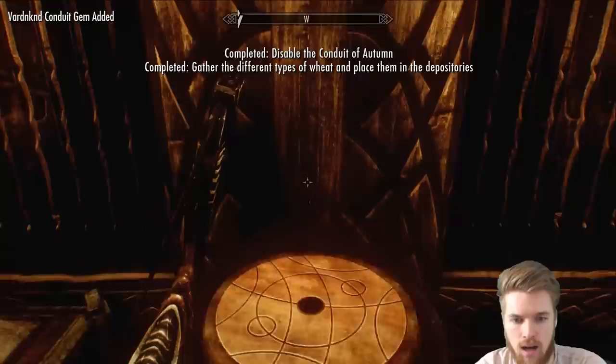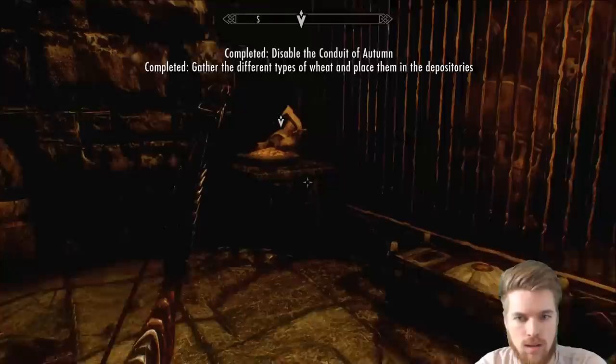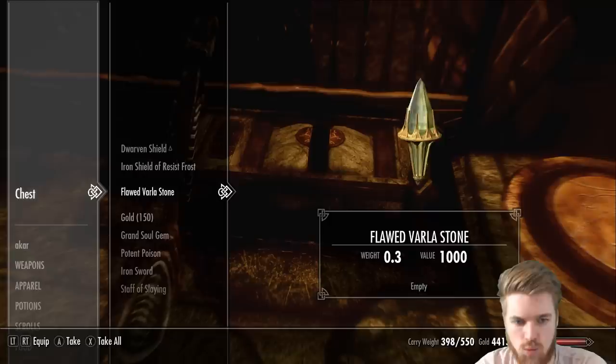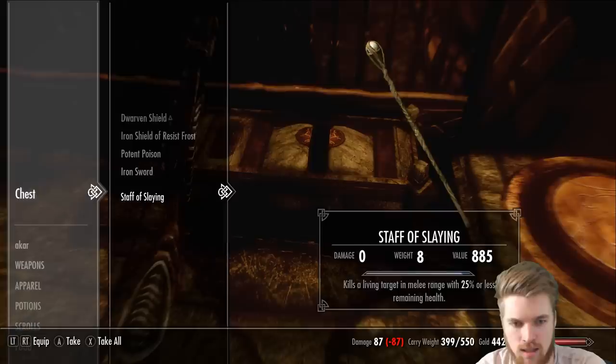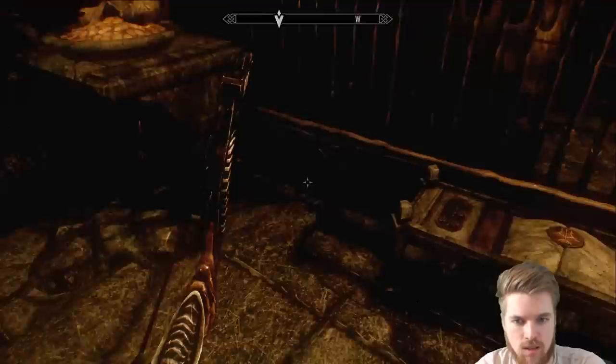What is this — activate, Control Conduit. There's a Dwarven chest here — whoa! Flawed Valra Stone — look at how awesome that is, it's basically like a soul gem that can store any soul. I just want to keep that for myself and put it in my house because it looks insane. Staff of Slain — kills living target in melee range with 25% or less remaining health, that's alright.